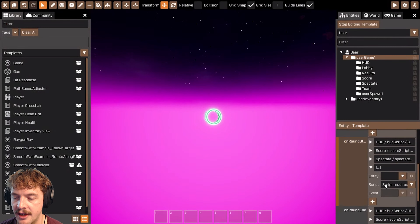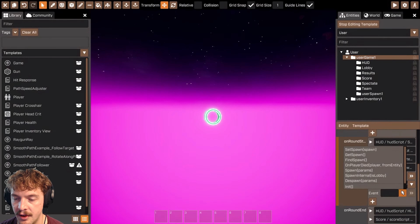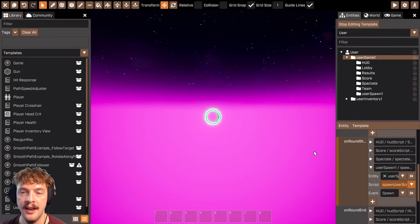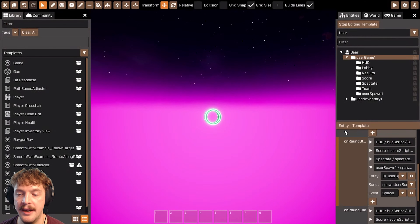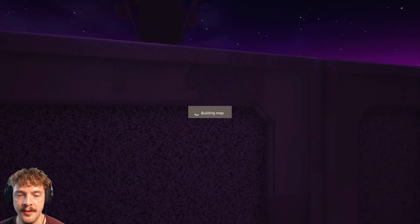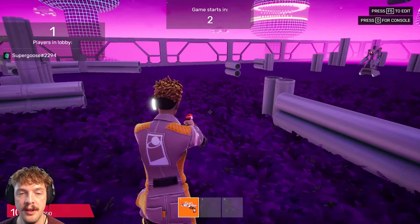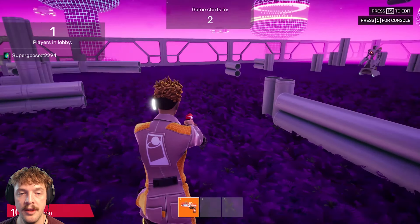One other thing I need to do is hook up the events so they work with the spawn logic too. On round start I need to click the plus here and find the user spawn script folder, then run the spawn event. This is because when the round starts I want to make sure the player is spawned. It also means that when the lobby screen runs and everyone's sorted into their teams, the spawn script will run and spawn the players on the appropriate spawn locator.